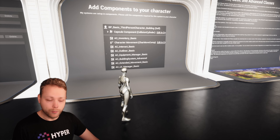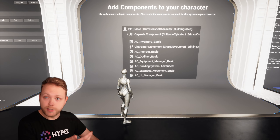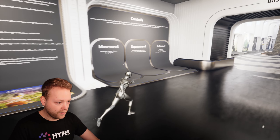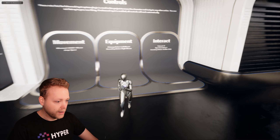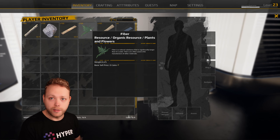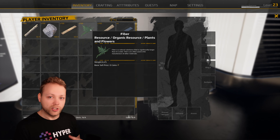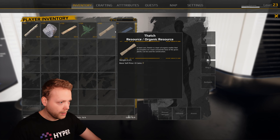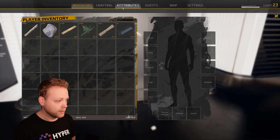To make sure the building system works on your character, you need to attach some components — all included in the system — to your character. For the controls, you need to press I for opening the inventory system. The UI and inventory you see here is included as an example only to show how you are able to interact with this in a real game. If you click on crafting or attributes, it will show that this is not implemented.